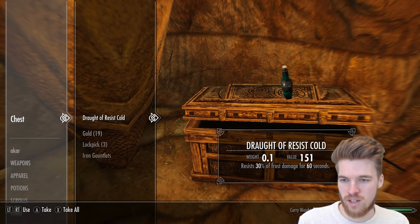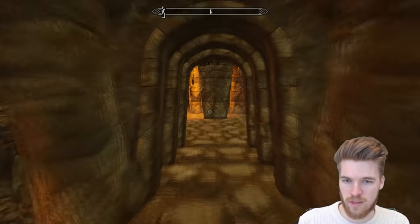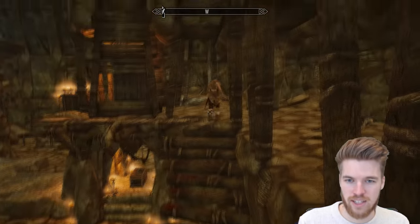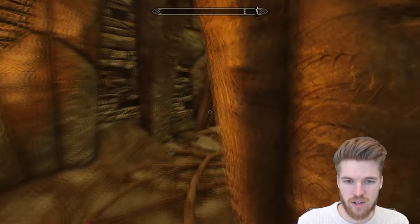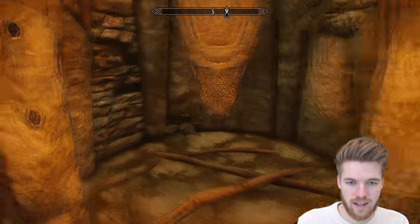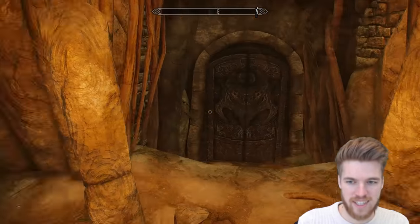The chest has a Draft of Resist Cold — I don't need that at all, maybe Anska does since she looks a little chilly in her woolly clothing. There are some spike holes up ahead but I can't see any pressure blades so I'm just going to ignore it.